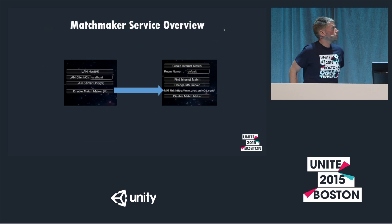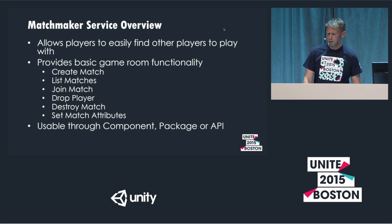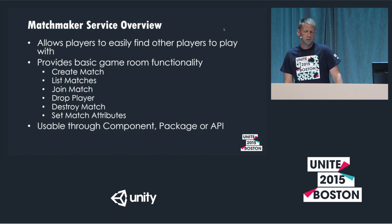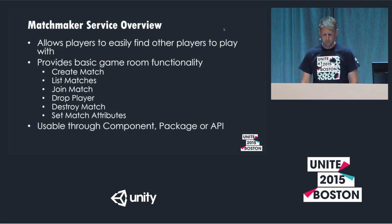Moving on from configuration, we have the matchmaker service — the first real runtime component. This shows the example UI for interacting with matchmaker. You hit 'Enable Matchmaker' and on the right you have high-level options. Matchmaker's role is to facilitate anonymous players finding other games on the internet based on criteria you set as a developer. We don't have friends lists, deep social integration, or player statistics tracking. The functions available are: create match, list match, join match, drop an individual player, destroy a match, and set match attributes.